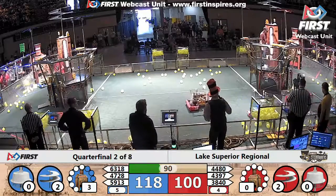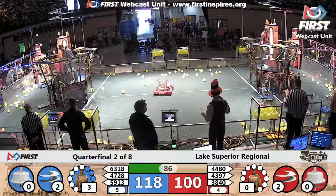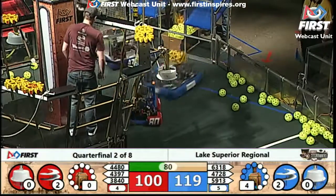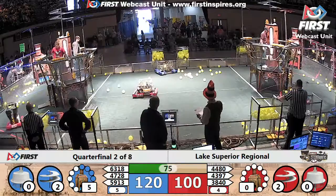Robots trying to get to their loading stations. The opposing Alliance robots are trying to play some defense, preventing them from getting there. 43-97 on the Red Alliance — that's Team Clutch. They bring a gear to their pilots on the airship.